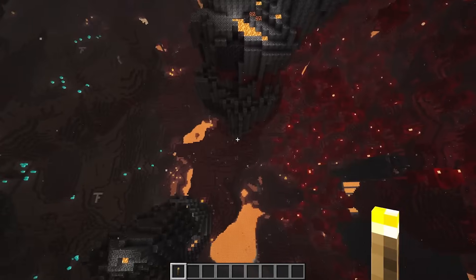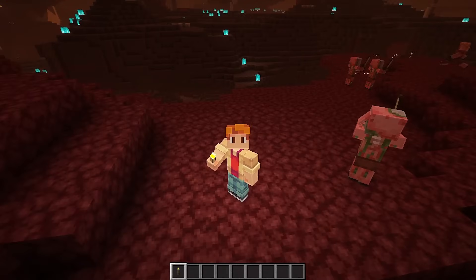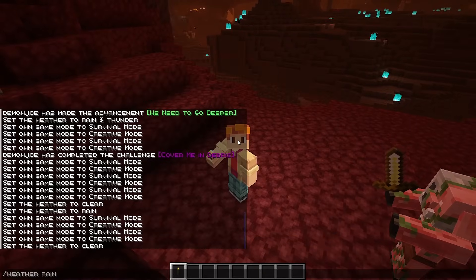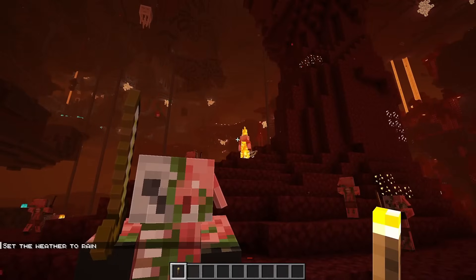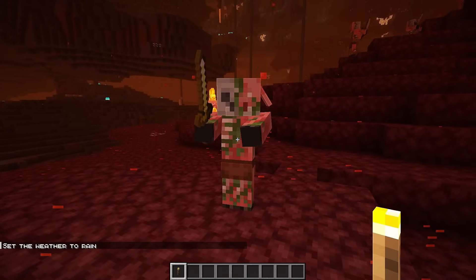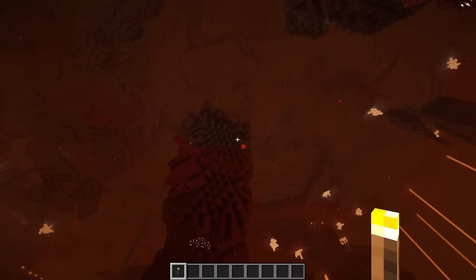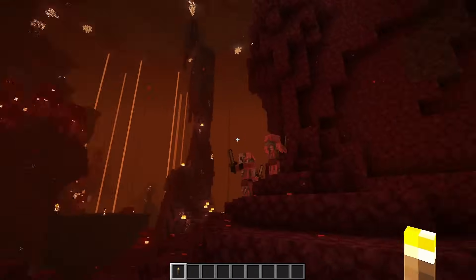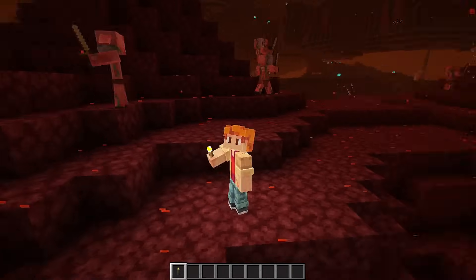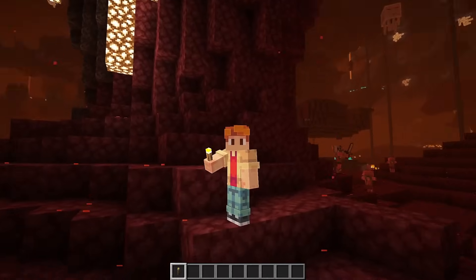The mod I want to combine with Amplified Nether is a super cool one called Nether Weather. If we type slash weather rain, you can see the piglets aren't really happy about it. What we're experiencing right now is called a lava fall. With the Nether Weather mod, this actually links the overworld weather to the nether weather, so whenever it's raining in the overworld there's a lava fall going on in the nether.